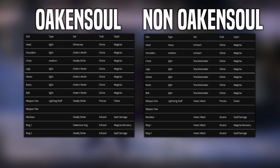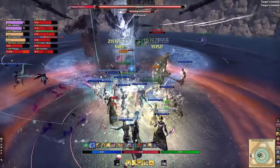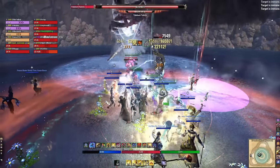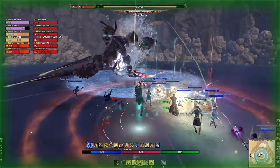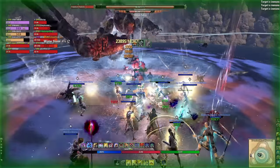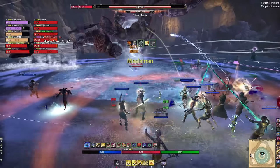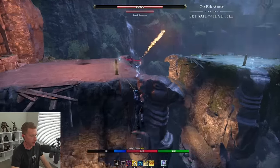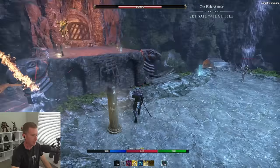For jewelry, use a magicka recovery glyph on one piece if you struggle with sustain, and spell damage on the rest. For dual wield: run Nirnhoned in the main hand and Charged in the offhand with flame and poison glyphs. For staff: run Precise trait with flame or shock glyph. Run magic glyphs on the body. You need one medium piece because Deadly Strikes comes in medium — run it on the chest for six light, one medium, which is a great blend for passives.